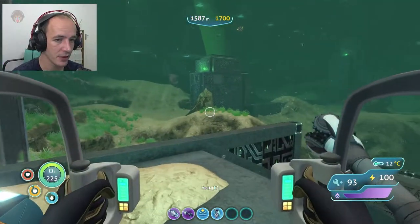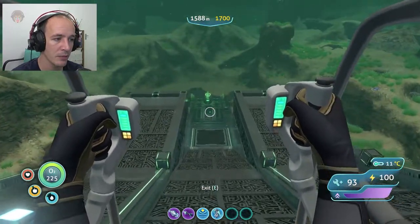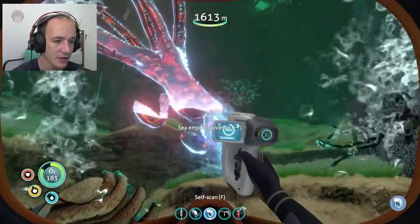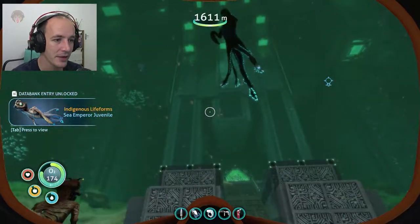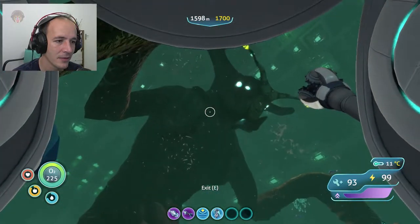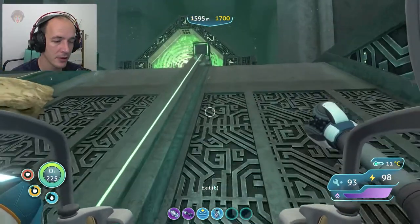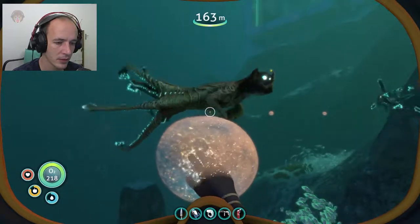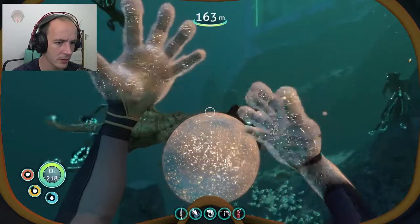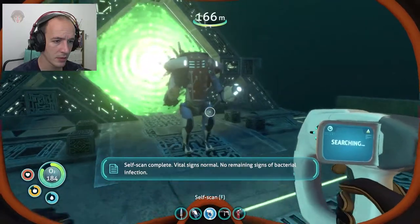After we crafted the enzymes, we went back to the big gun alien base, went through the stargate — found it very close — and it led us straight to the pool of the Sea Emperor. We quickly go to the incubator and insert the enzymes. The little emperors hatched and swam to mommy. Unfortunately the giant Sea Emperor is dying, but the little ones go through the portal and we follow suit. They dropped these little glittery-ball poops — concentrated Enzyme 42. All you have to do is get close, touch it, and as we can see, we are cured. Self-scan confirms the bacterial infection is no more.